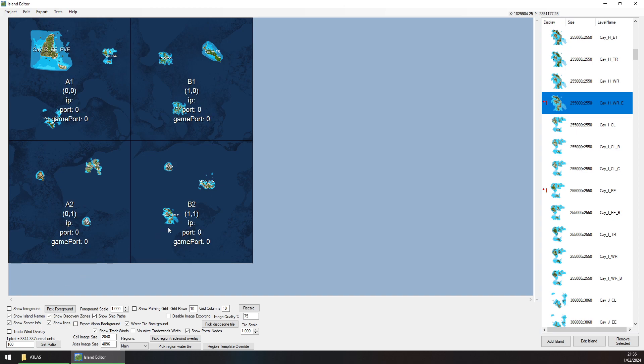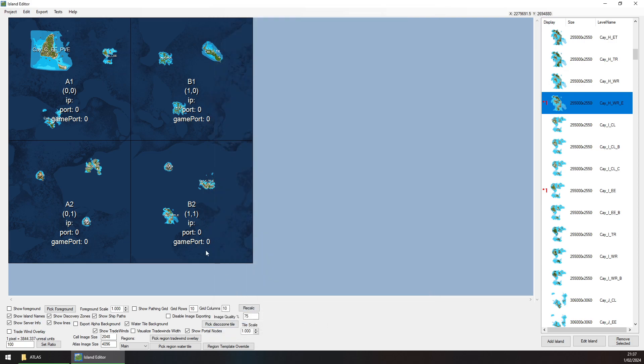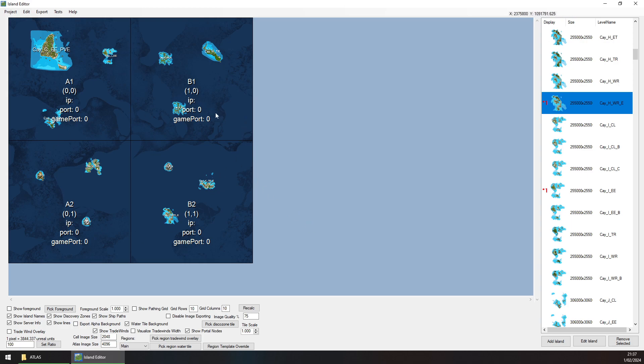There are a couple of things we need to do for this to work. We need to flag this cell as the home cell. Hold Control and click anywhere in the water, and when the Edit Server panel comes up for cell one-one, come down near the bottom and hit Home Server, then hit Save. Then go to Edit and Edit Spawn Regions. Under Name type 'freeport', and under Parent Cell put the cell coordinates - in this case for B2 it is one comma one, no spaces. Hit Save and that's it - we now have a working map.